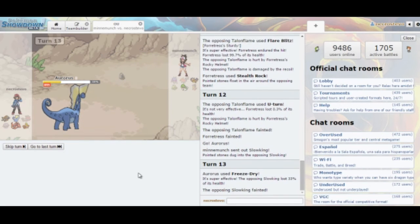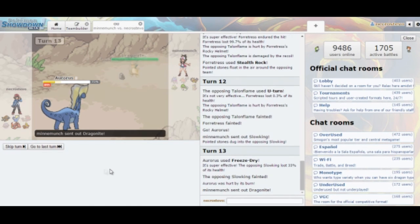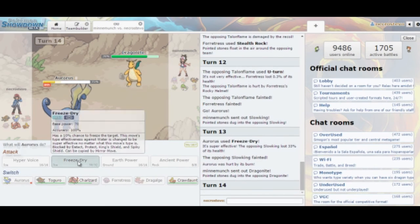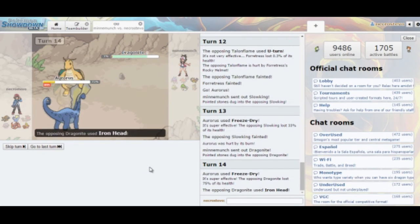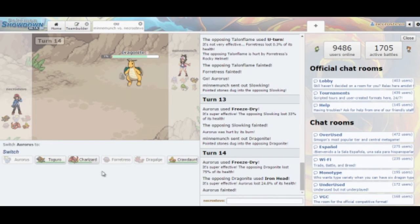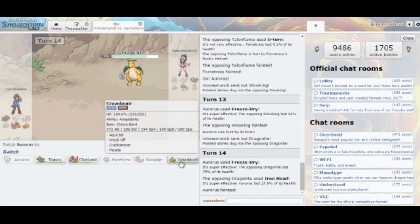He really should switch out into Gardevoir here so he can threaten me back. He stays in — and Dragonite barely lives. That 1% chance to live! He went for Iron Head — I don't think I've seen that as a coverage move on Dragonite in a long time.